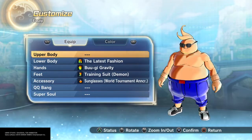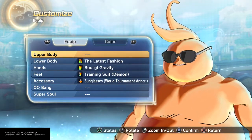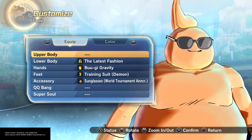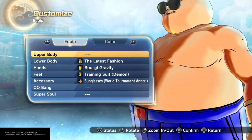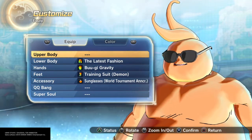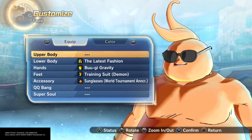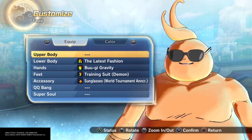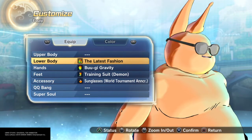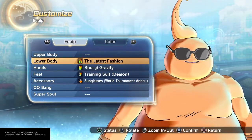Now, ToeJam is that red, three-legged, weird-looking thing — his best friend. And Earl was the big, fat guy. I could not make ToeJam because he's three-legged, two big eyes — it's just not doable. So I was like, yes, I have to do Earl, because I use Earl mostly anyway. So let's get right into it.